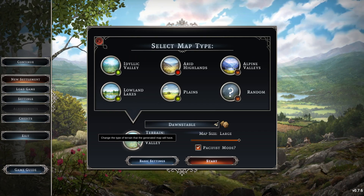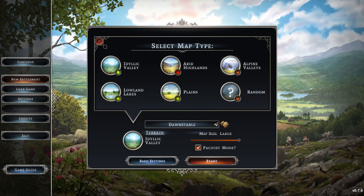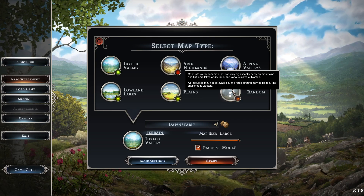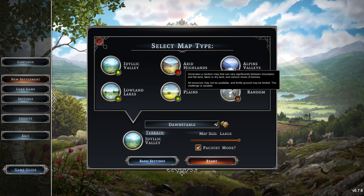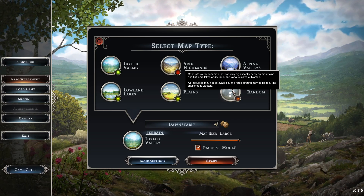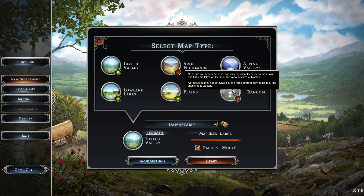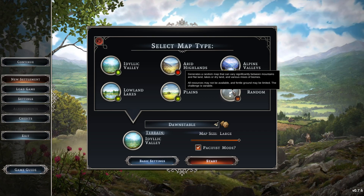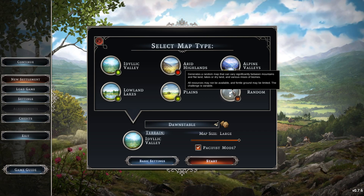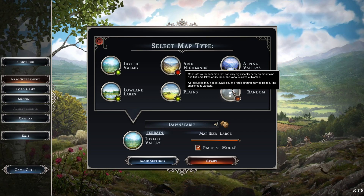These are the map types: Idyllic Valley, Arid Highlands, Alpine Valleys, Lowland Lakes, Plains, and Random. Now, when I first started playing this game and I saw Random, I thought it would choose one of the other five and I'd just have to play with that. But it generates a random map that can vary significantly between mountains and flatland, lakes and dryland, and various mixes of biomes. It isn't any of those — it's a mixture of those five.